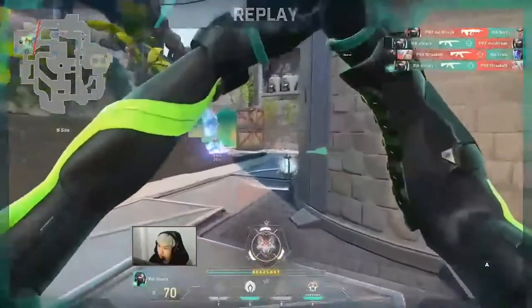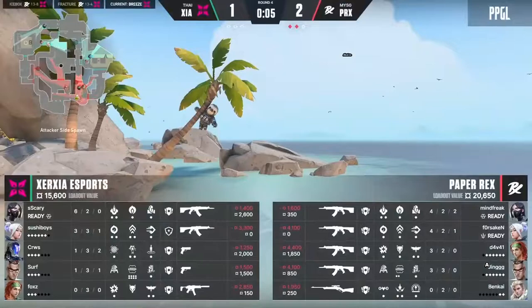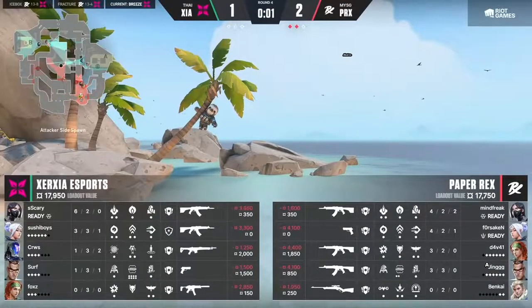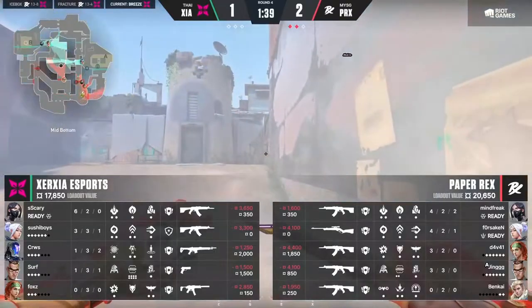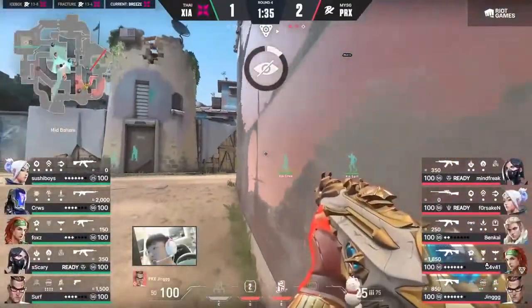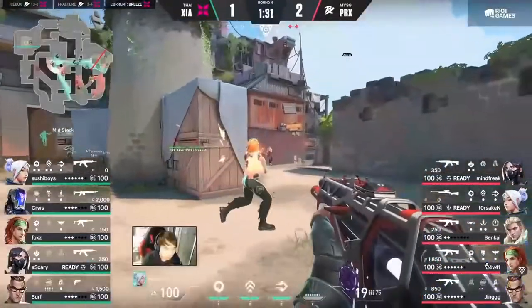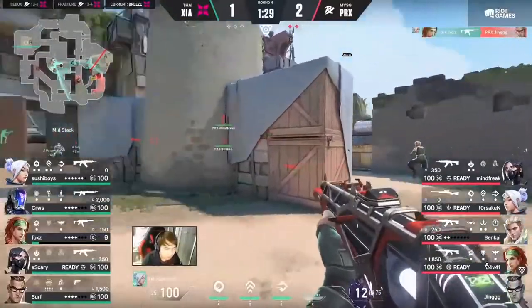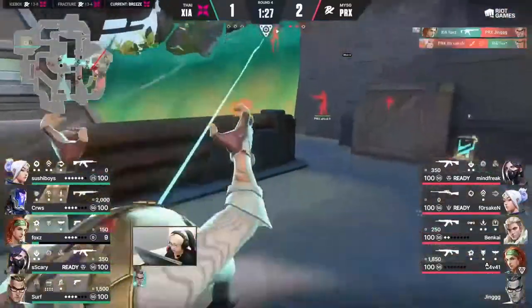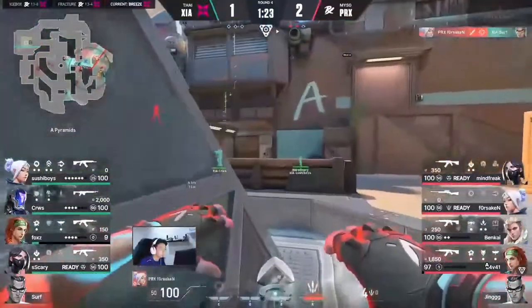The biggest difference is that Paper Rex have been operating on all cylinders — you cannot be relying on just Surf or just Scary to do all the damage. Sushi Boys here on Jett, Surf on the Chamber — there will be big hype moments to come, but how consistent can it be from Zersha? It's good to see Benkai changed over weapons because Forsaken has the Blade Storm and now it's going to have to activate.